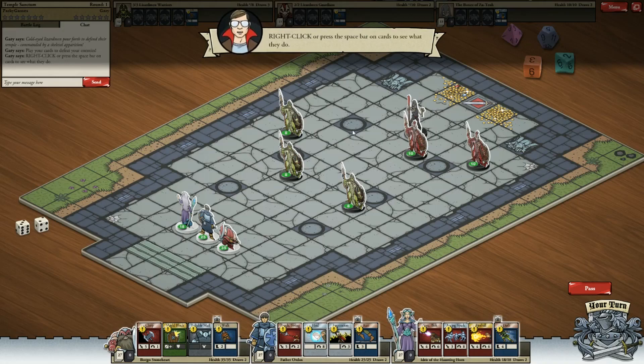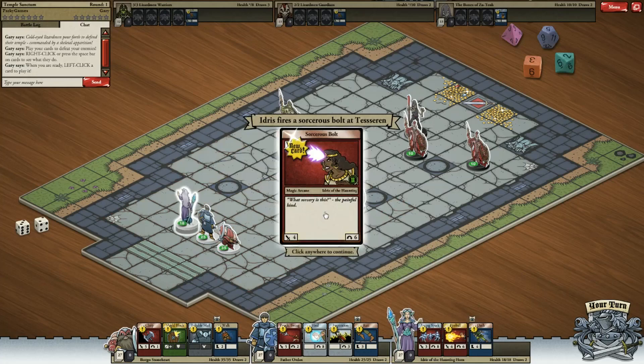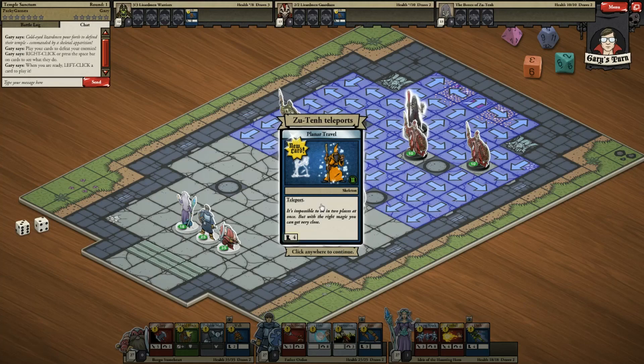Right click or press spacebar on cards to see what they do. Sorcerous Bolt. When you're ready, left-click a card to play it. Select a target, so it's basically what you'd think. Very good, and I'm assuming that's his life there.